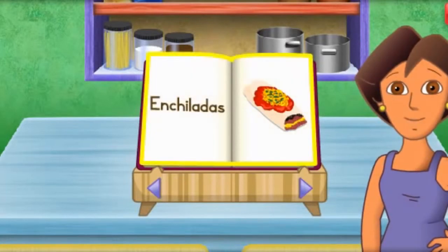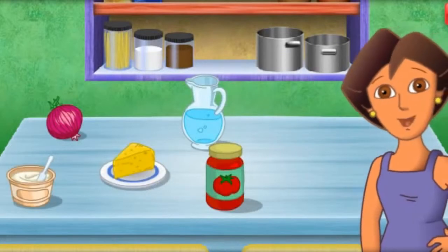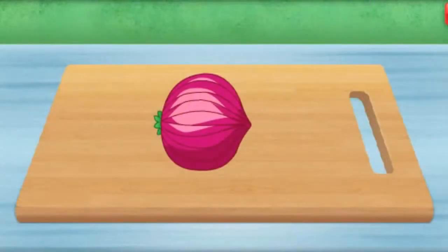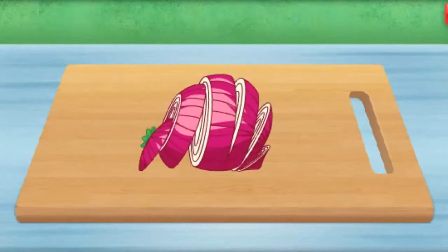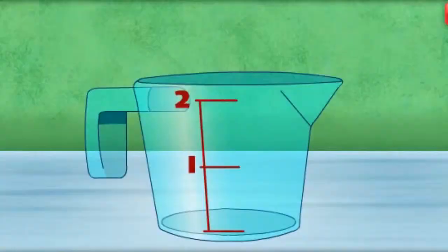Yummy enchiladas! Our first ingredient for the enchiladas is onion, la cebolla. Click on the onion. Now click to help me chop the onion into small pieces. Muy bien! Next, we need sour cream. To add one cup of sour cream, click the number one on the measuring cup.